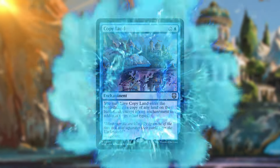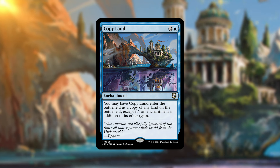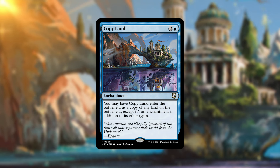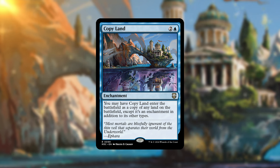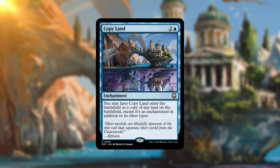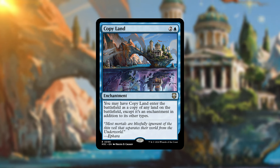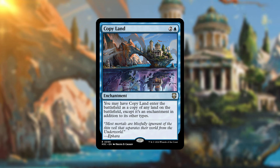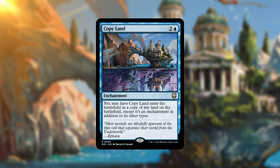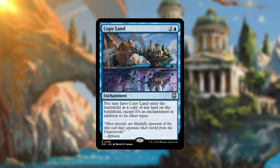I also like Copy Land — for two and a blue, you may have Copy Land enter the battlefield as a copy of any land on the battlefield, except it's also an enchantment. It's similar to Copy Artifact or Copy Enchantment. It does ramp you because it enters as the chosen land, and it can really scale with your opponents' boards. If somebody has a Gaea's Cradle, now you get a Gaea's Cradle. Field of the Dead is another excellent target for this.